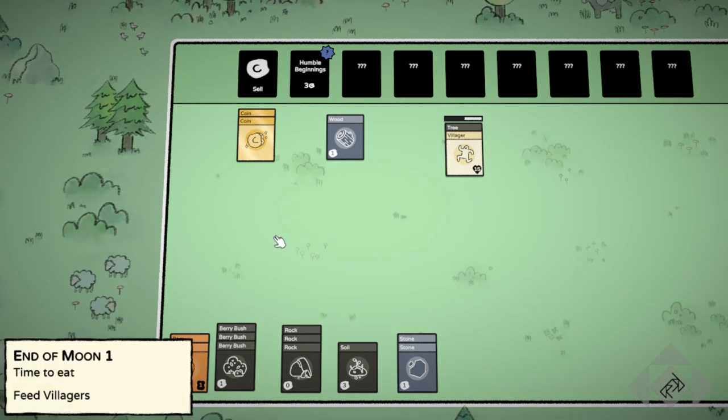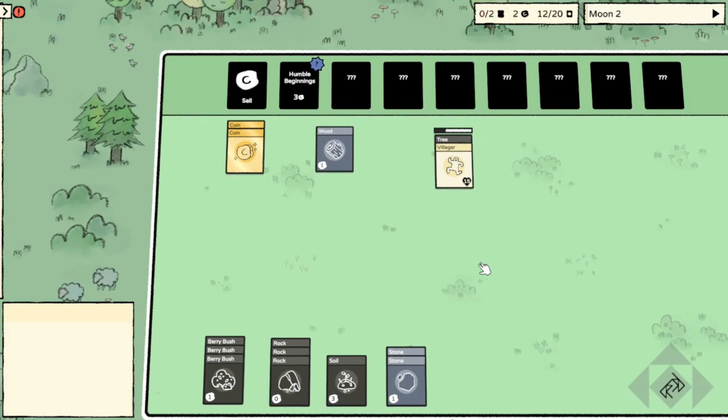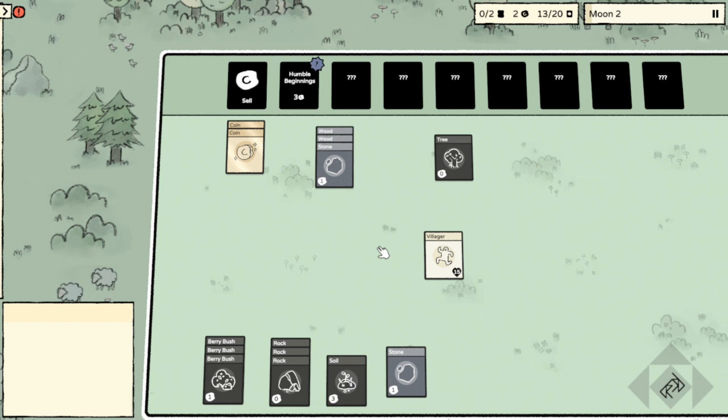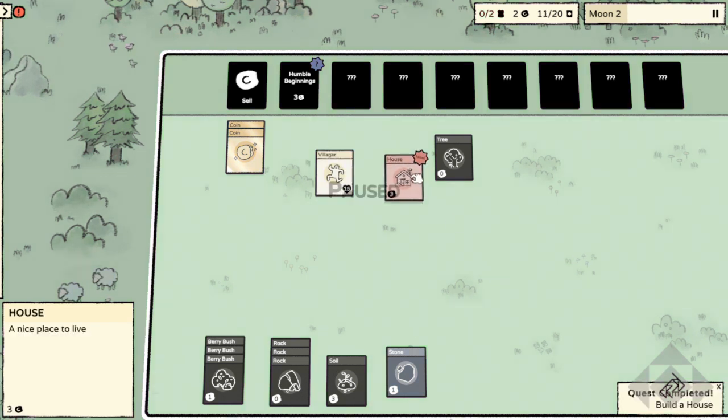We're reaching the end of the moon, and now we have to feed our villagers — which is just one guy at this point. Everybody's fed so we don't starve to death. Now we have two wood, and I think it's two wood and a stone to create a house. We do need a house eventually if we're going to make more villagers. I already knew houses existed so we jumped ahead — we have a house now.